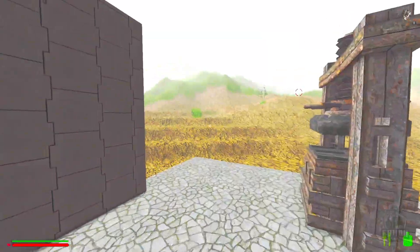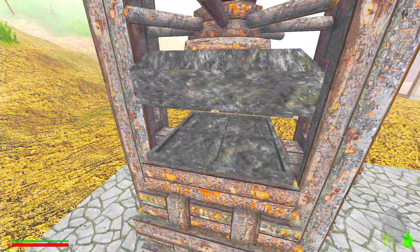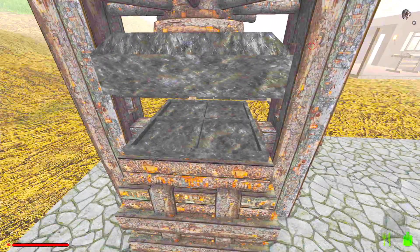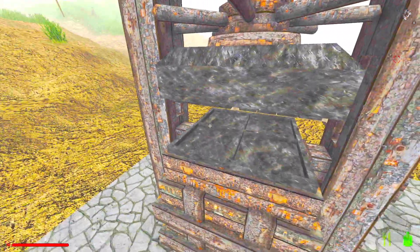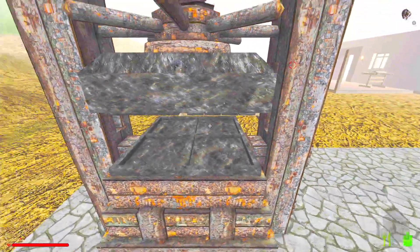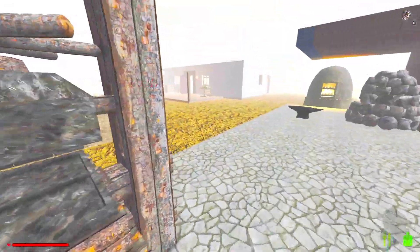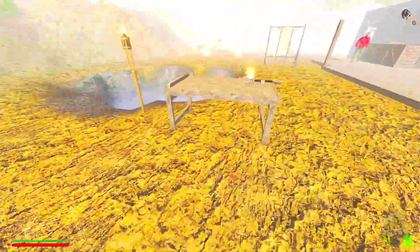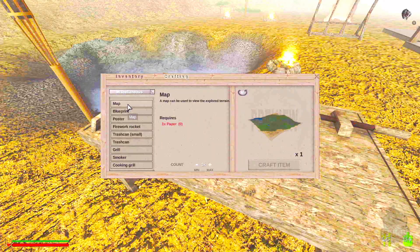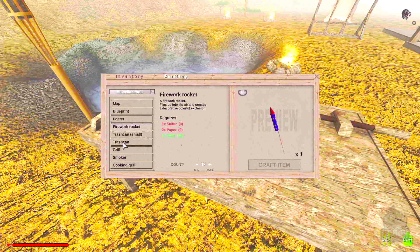The printing press — you put cloth in, push the press down and back up to turn them into rags. Then you put water with a bucket on top, push it down and back up, and it makes paper. With the paper you go to the crafting bench, select miscellaneous, and there's the map — one piece of paper. We can also do posters now.